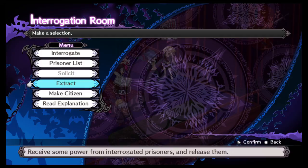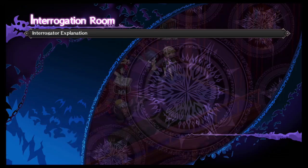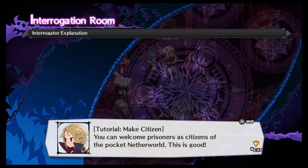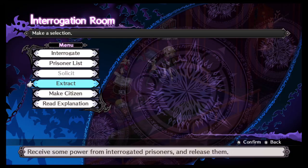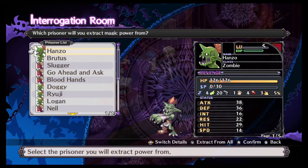Basically extract gives you a potion that you can use, and this is what I mainly use it for. The third thing you can do is make them a citizen of your netherworld, but I don't really know why you'd want to do that - I haven't found a reason. Solicit to make them part of your crew I can see, and extract is what I mainly do.